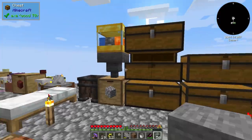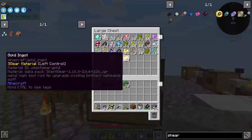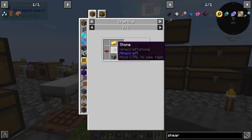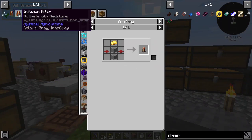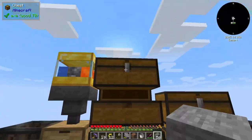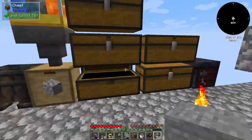So we need to make the infusion altar, which needs stone — I have stone, already smelted — and gold, which is right there. Then we need some red carpet, which requires string.